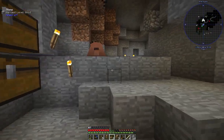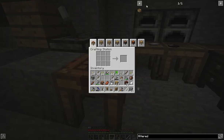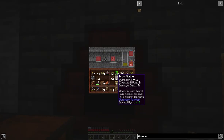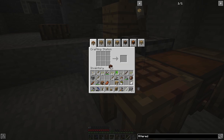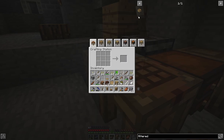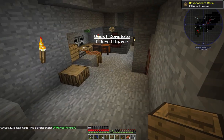We get inside our base. I also got some more coal because we've been really using a lot of creosote. Two of those, and then the only thing we need now is the wooden pressure plate — and now we've got the filtered hopper! I don't exactly know how this works, I've never used one of these, so let's consult our quest book.